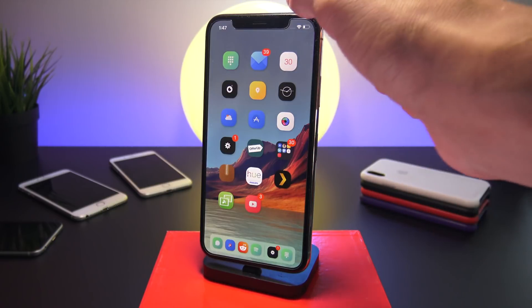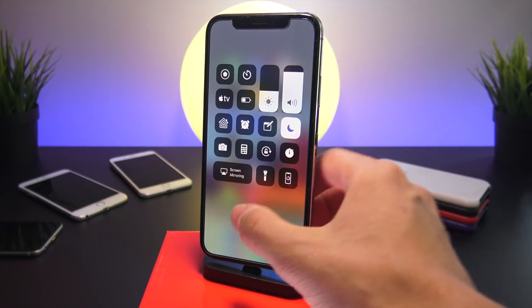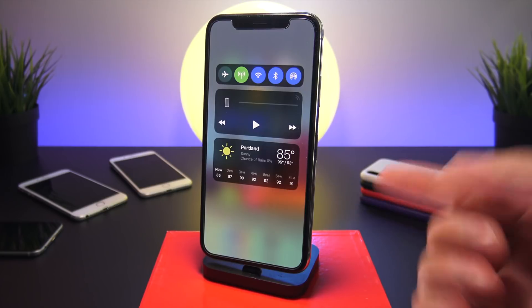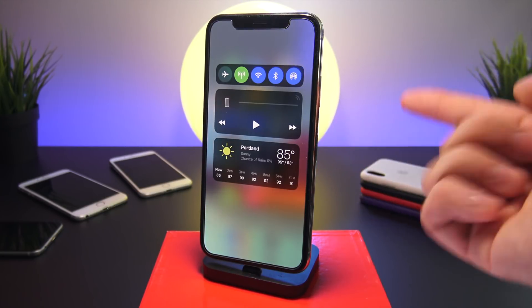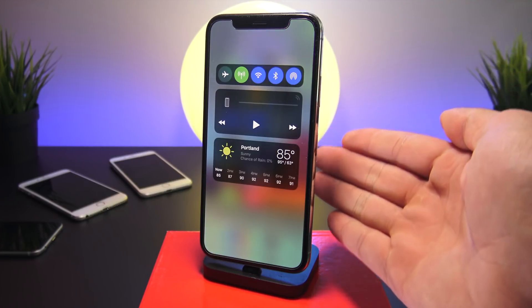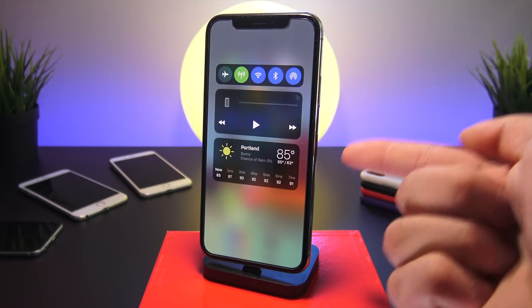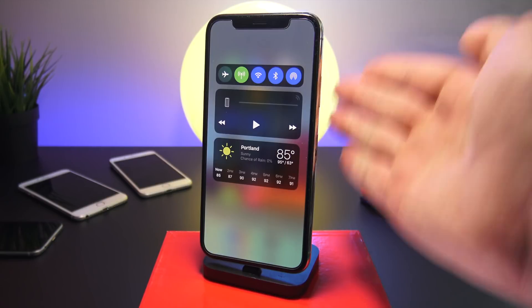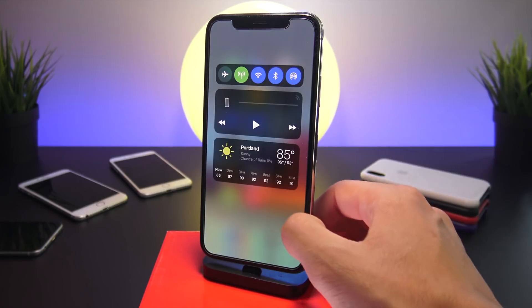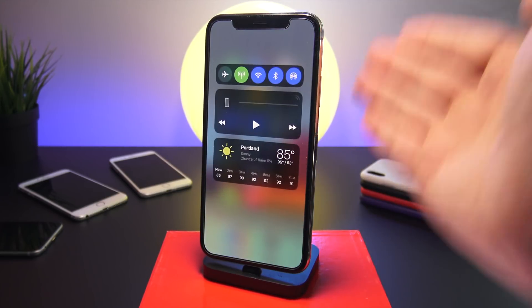The first tweak is called Duo — it adds a second page to your Control Center. Combined with BetterCC11, it gives you these three platters: the connectivity platter and music controls are made bigger and elongated, and there's a really nice weather widget. I really liked the look of these three on one page, and now with Duo I can keep that first page clean and simplistic while having all my extra clutter on the second page.